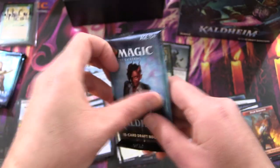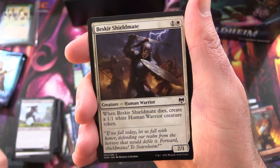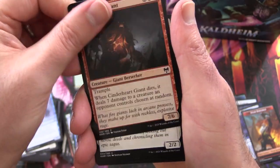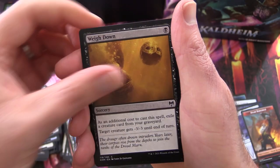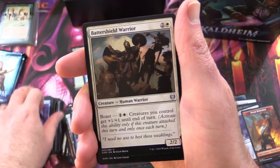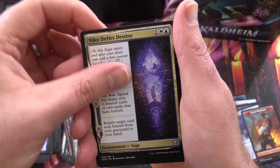You're gonna have to build a Dwarf deck, Ralph. So we've got three packs left — we could still equal the record. Fingers crossed. We've got Beskir Shieldmate, Litjara Kin-Seekers, Cinderheart Giant, Story Seeker, Glittering Frost, Grim Draugr, Waking the Trolls, Frostbite, Augury Raven. Bitterblossom Warriors for the Uncommons, Immersturm, Skullport Merchant. Nico Defies Destiny — and a Mythic!